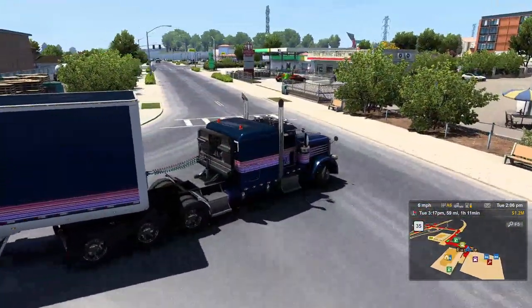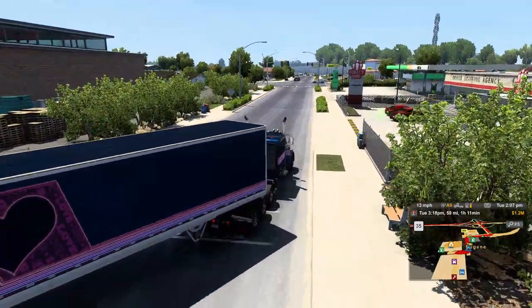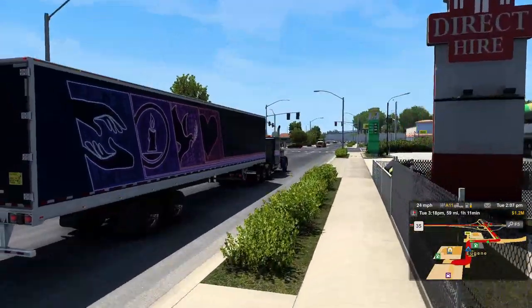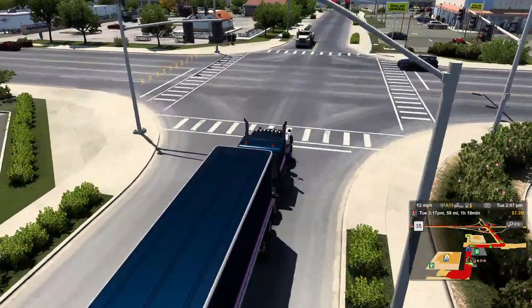To show how much I don't like this paint job and how it's only going to last for one trip, I picked the shortest possible trip. I'm in Eugene, Oregon — picking up in Eugene, Oregon and delivering to Eugene, Oregon. Let's get over here and pick this thing up. I was thinking about doing, like, an Abraham Lincoln talk. Yeah, let's just go ahead and do it — what the heck, not going to hurt.